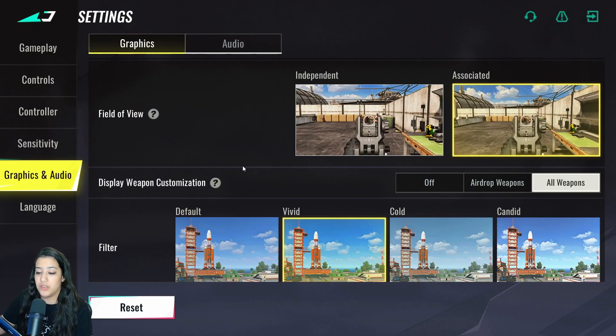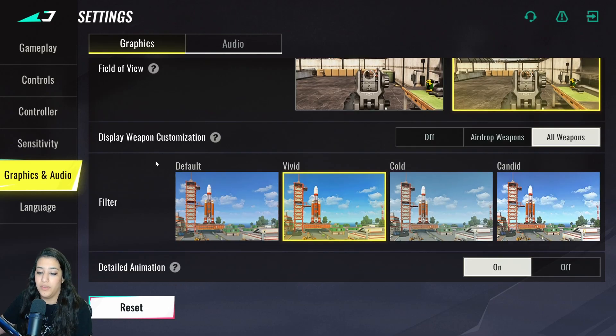Display weapon customization is set to all weapons — if you turn it off, it disables all skins in the game to save frames and remove extra effects. Filter is on vivid, and detailed animation is on. Turning it off could potentially boost frames slightly, but in my experience it doesn't make much difference. If you have a low-end PC, definitely turn off skins and detailed animations.